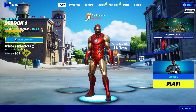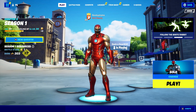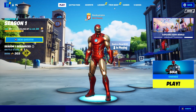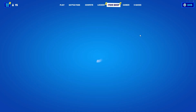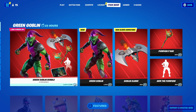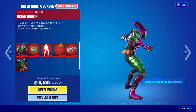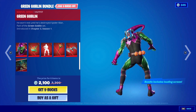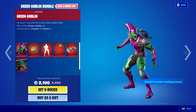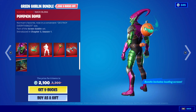In today's video I'm gonna be showing you guys how you can get the Green Goblin bundle for absolutely free. The Green Goblin bundle is in the item shop right now. As you can see right here, we got ourselves the Green Goblin himself — this is the classic skin.